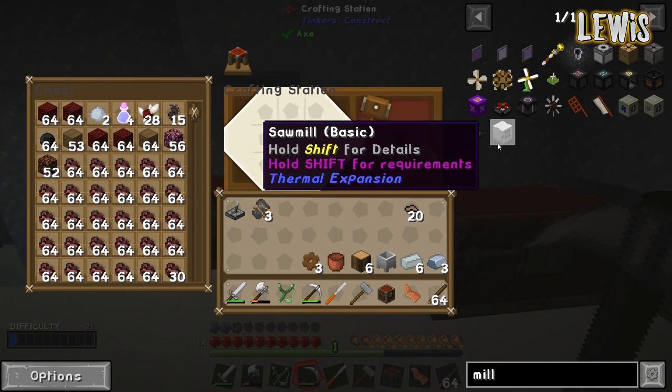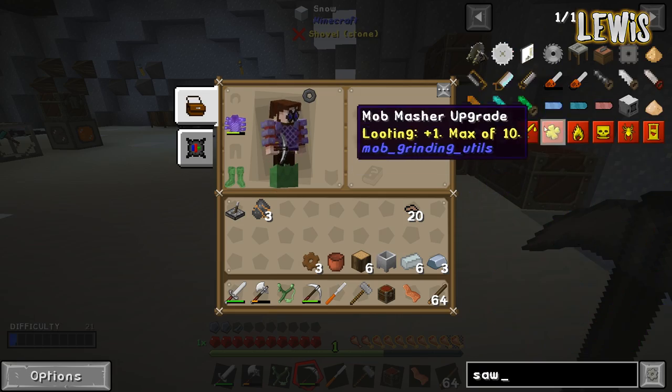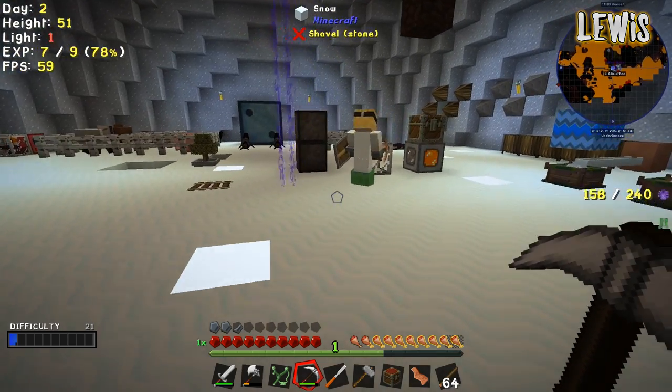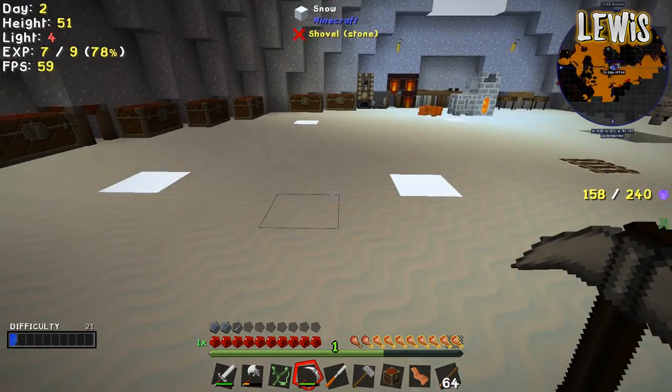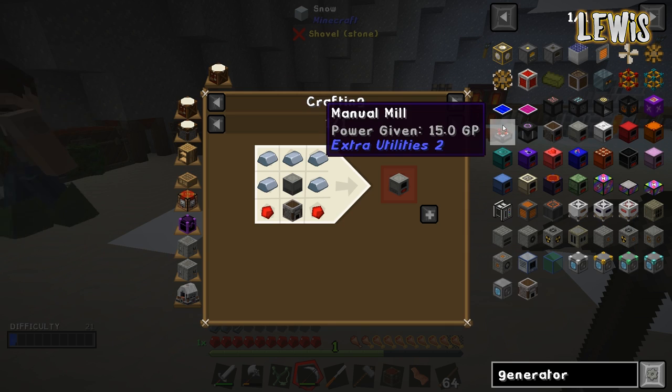Do you have to keep cranking? I don't know. I think we're going to have to make a saw after this. Do we have an auto hammer yet? Yeah, we've got an auto hammer. How does it work? It needs power and it needs hammers. Do you know how you power it? A generator.